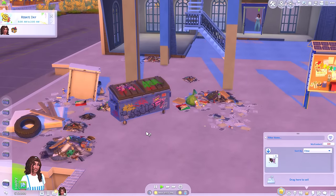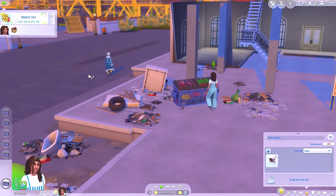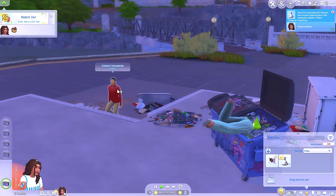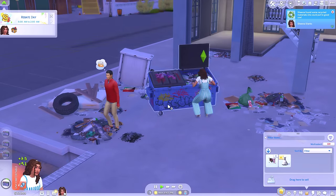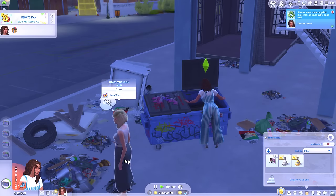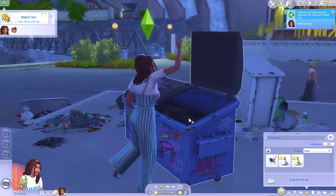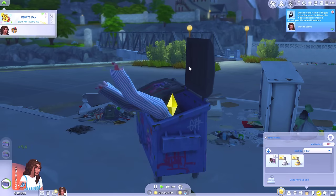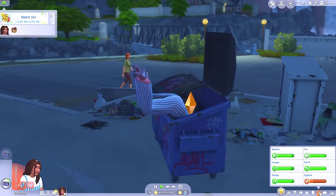Let's dive for some deals and hopefully we get incredibly lucky and find a toilet, shower, bath, or even a bed. We found some dye - that's pretty useless. These sims always just spawn and turn up waiting by the dumpster, so annoying. I haven't found a single piece of furniture yet. At this point I'd be happy with just a chair - just something to sit on. We got a chair! Okay, perfect.